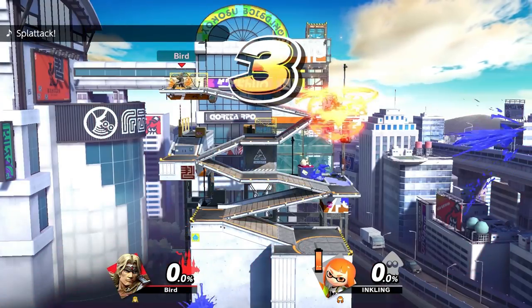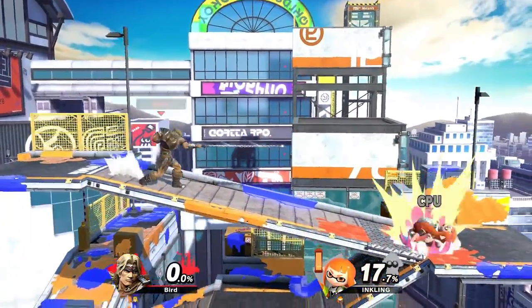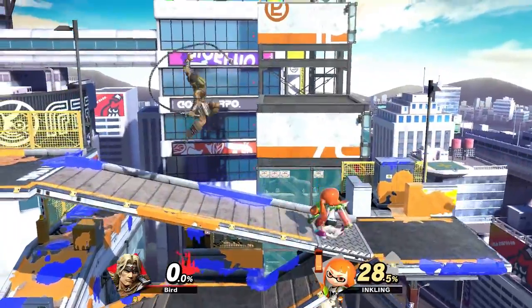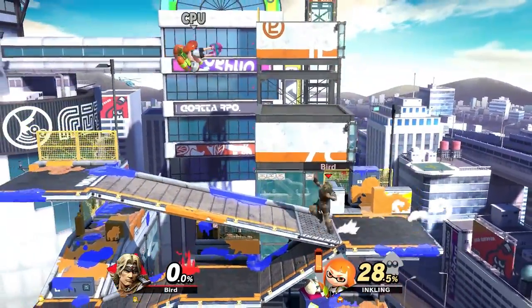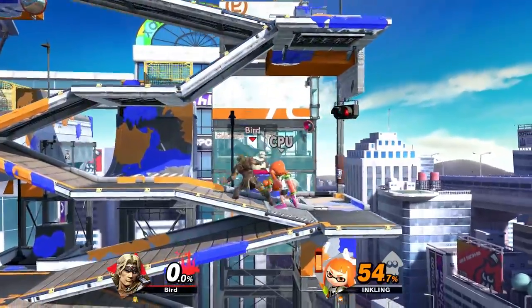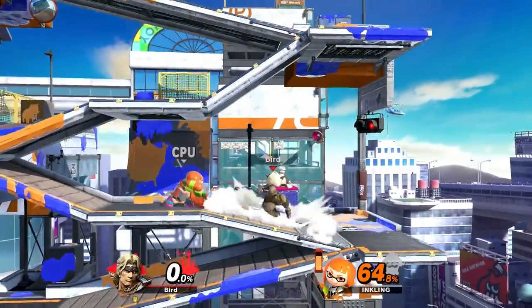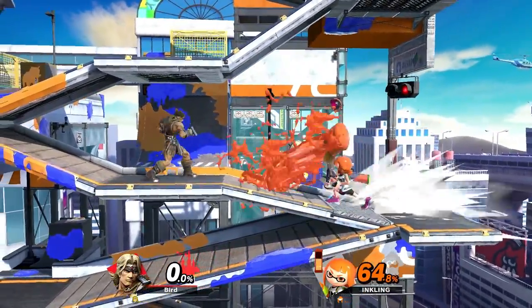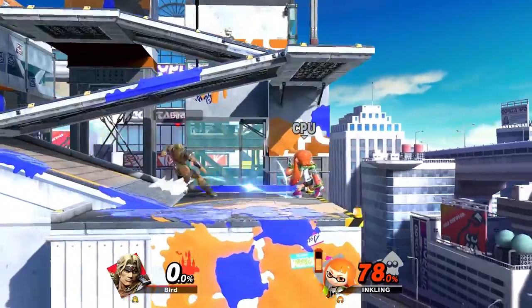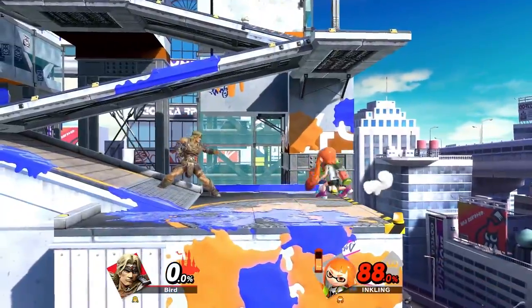The Inkling from Splatoon has one of the best recoveries in the game, and we'll see a little more of them later — we need to unlock them first. One of the really cool things about the Vampire Killer whip is that you can angle it even in the air. It has tether properties, even though their grab is just a normal grab like Link's is now — he doesn't have a hookshot in Breath of the Wild, so he just has a normal grab. Well, the Belmonts have the same setup — they can just throw their arms around someone and throw them off the side. That's actually better in the long run than having a tether grab.